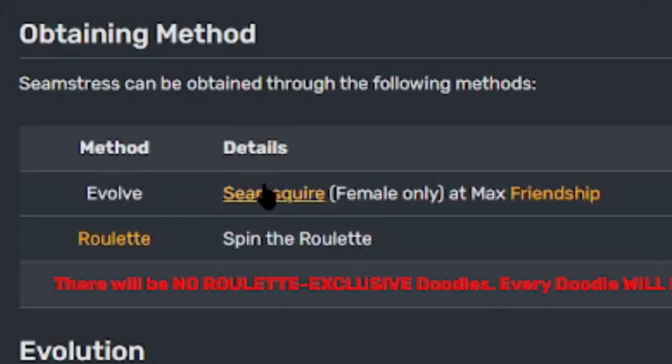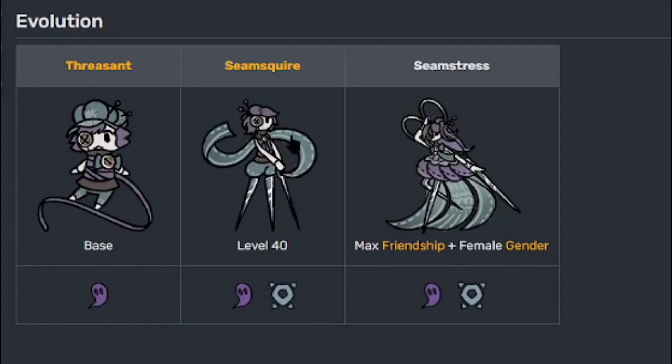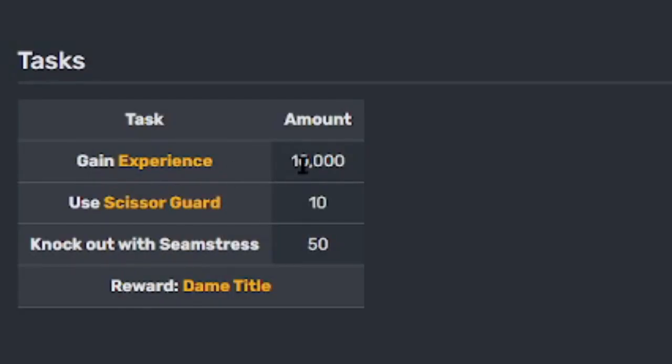Obtaining method: evolve Seam Squire — female only — at max friendship, unless you see it in your roulette and spin and land on it, or if it's in the gem shop for that week. To get Seam Squire to Seamstress it has to be female and you have to get max friendship and then it will start evolving. Task: gain 10,000 experience, use Scissor Guard 10 times, knock out with Seamstress 50 times. Your reward is the Dame title.